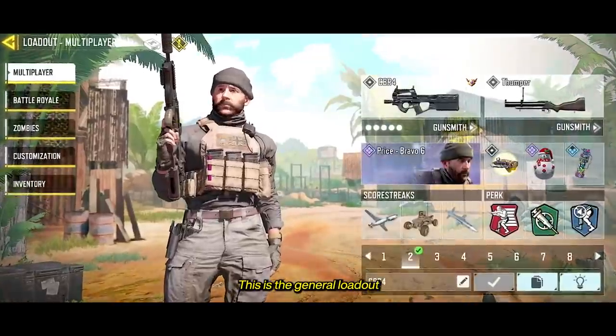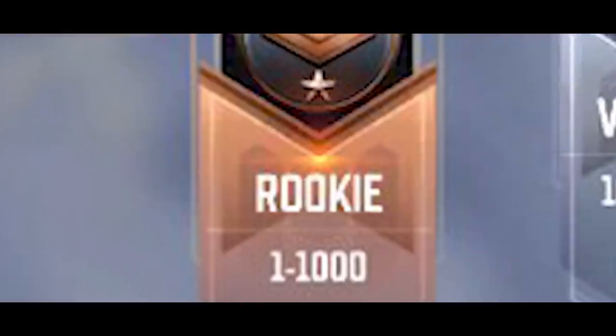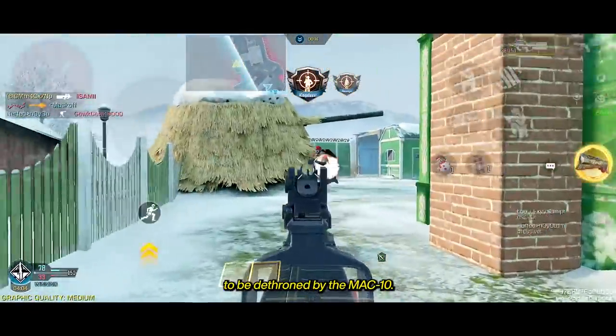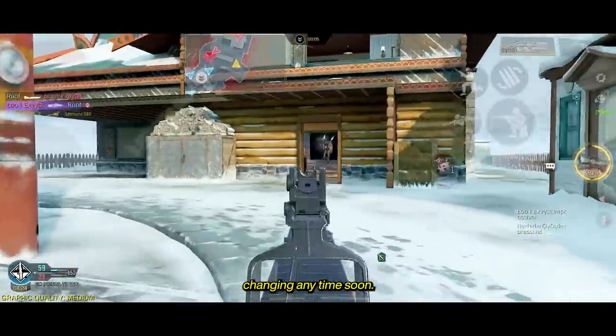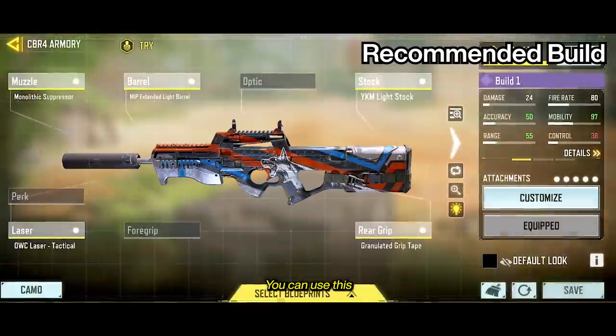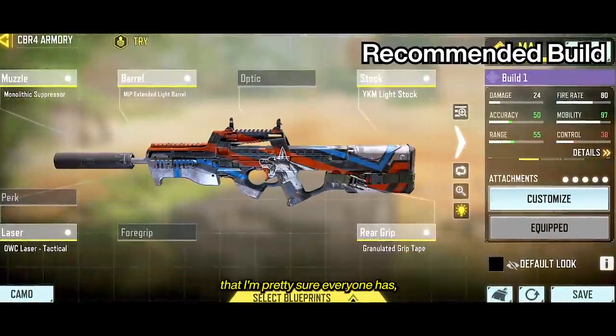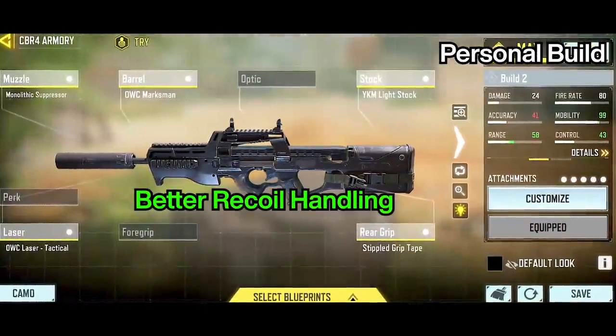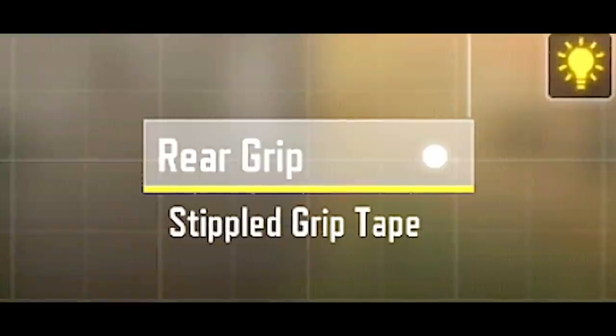CBR4 takes the number 2 spot yet again for this season. This is the general loadout everyone uses — and by everyone, I mean everyone from beginners to pros. CBR4 is still too powerful to be dethroned by the MAC-10, and I don't see that changing any time soon. You can use the classic CBR4 build, but I personally use this build for a bit better recoil with the Match Grade barrel and stipple grip tape.